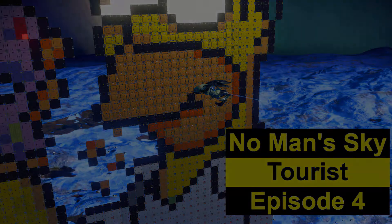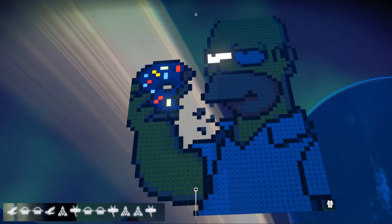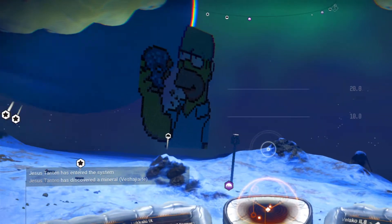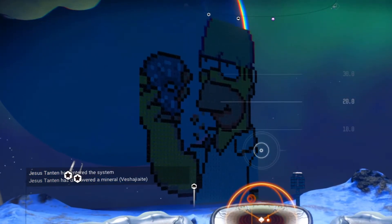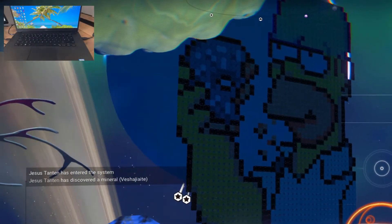Hello everyone, welcome to another episode of No Man's Sky Tourist. This is episode 4 and in this one I'm showcasing the giant Homer Simpson that I built. This is on the same planet as the Captain America I showcased in episode 1. Now the draw distance on my computer is really not that great, so you don't get the full effect of all the lights and so on. But hopefully your computer will be better than mine. I'm working with a little notebook here.